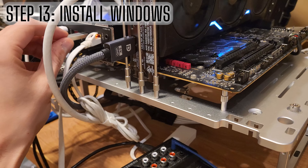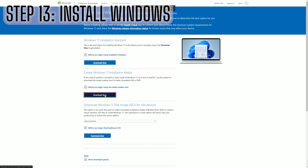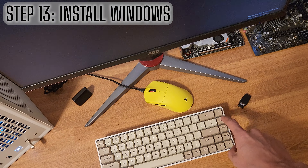To install Windows, get a USB flash drive — preferably 16 gigs or lower. Go to the Windows Media Creation Tool download link, which I have in the video description. Run the application and create a removable USB bootable drive. If you don't have access to another PC, ask a friend to do it. Then insert the USB drive into the front panel.